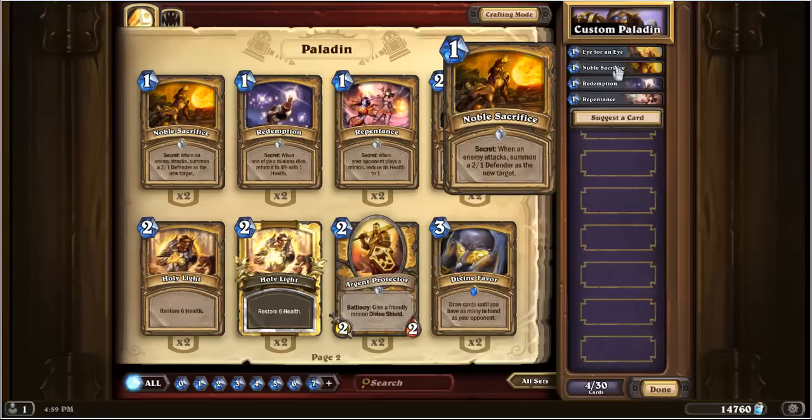Try to figure out which of your minions is about to attack, and whether it would disrupt your turn the least if it attacked the new 2/1 defender instead. For example, if there's a trade you really want to make — let's say you really want to kill your opponent's 3/3 with your 4/4 — don't attack with your 4/4 first. Instead, attack with something else and then kill the opponent's 3/3 with your 4/4 after the secret has been flushed out. Note that if you're a rogue or a druid, it's really great against paladins because you can attack with your own hero. By using the rogue dagger or the druid's shapeshift, you can flush out the Noble Sacrifice yourself, have your opponent go down a card for absolutely no reason, and then proceed with your turn as planned.